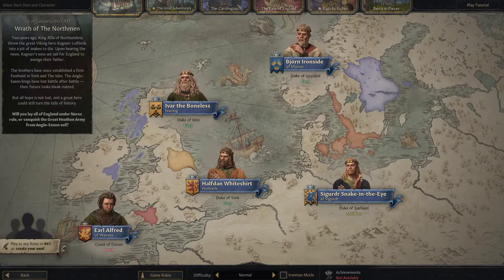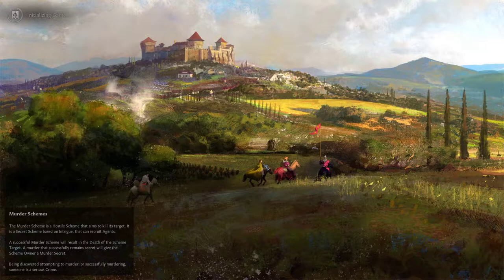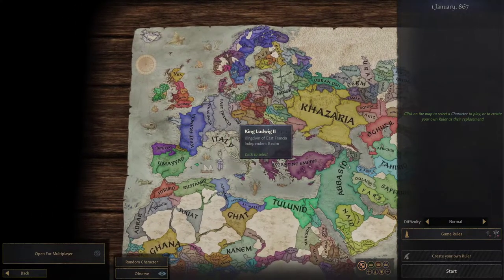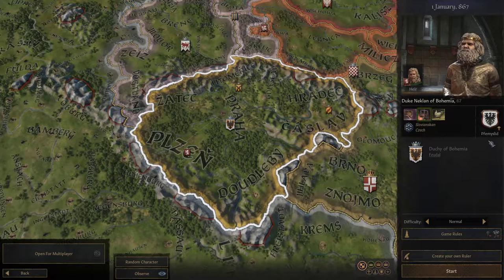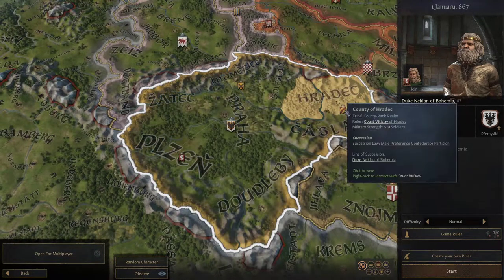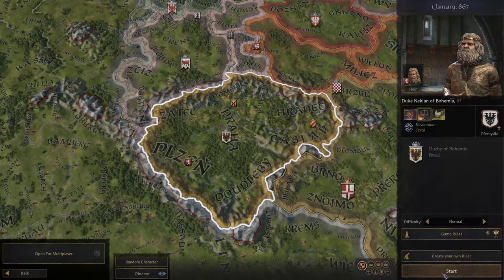Many YouTubers have already covered this game and I've chosen the 1066 date as the favorite date. However, today we're gonna try a challenge — we're gonna play as any ruler in 867. I would choose Bohemia because I believe it's an interesting start. We'll be starting as Duke Neclan of Bohemia of the Prime Street dynasty. We're gonna set up the game rules, enable Ironman, enable achievements, and start at normal difficulty.